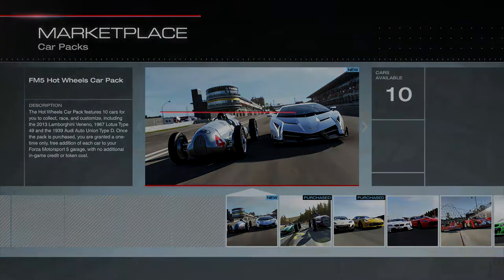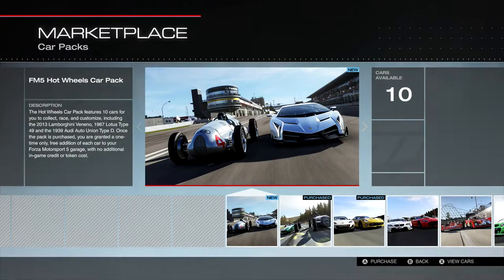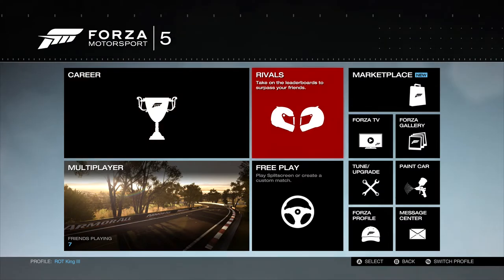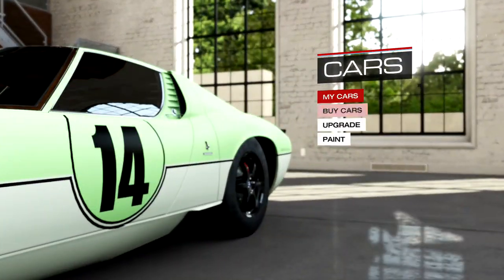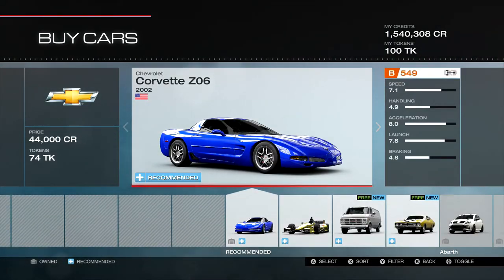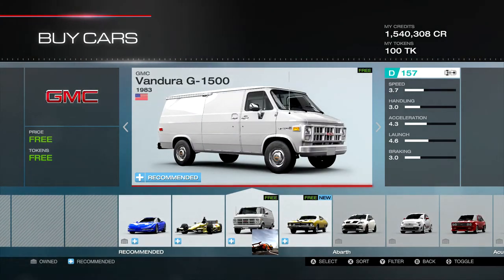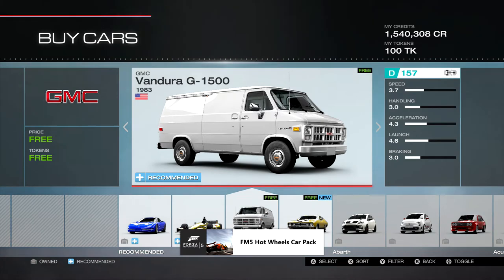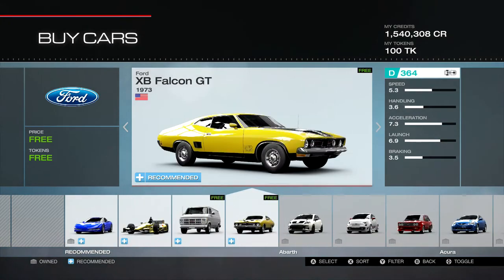What this video is actually about is the Hot Wheels car pack that came out. I wanted to go through all the different models. Looks like I already own it, so I'm going to download it real quick and let's go through them. This first one is very interesting — it is the van, the 1983 GMC Vandura G1500, and the reason why this one is important is that this is the A-Team van, so I'm hoping to see some A-Team skins I can download right away.